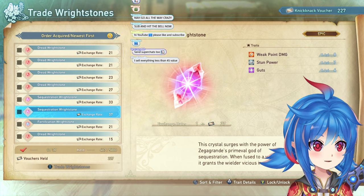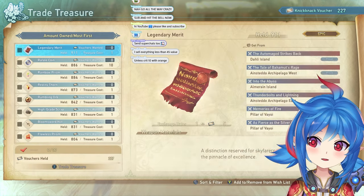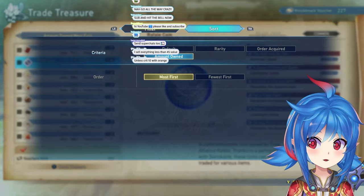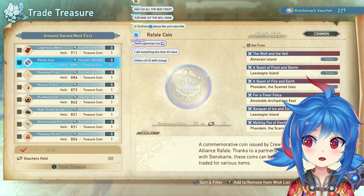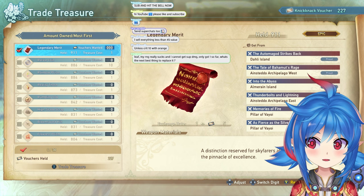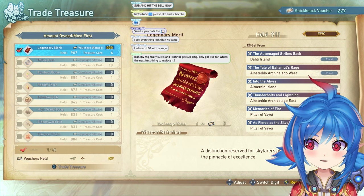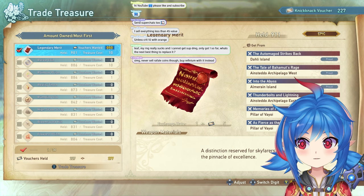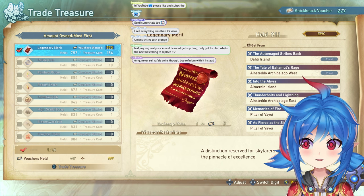There are people that tell you that weak point damage is good, but it's not. Treasure that you have more than 800 of, you can sell to her right here. Sort by amount owned, most first, which will put the ones you have the most of at the top, and you could sell these for really high amounts of Knickknack Vouchers. Note: this number at the top is not the amount you're selling — it's the amount of vouchers you want. A Legendary Merit will get you 20 vouchers for only 4. As long as you have at least 800 of them, you can sell them.